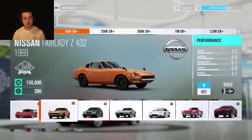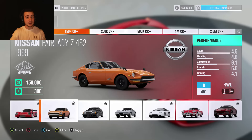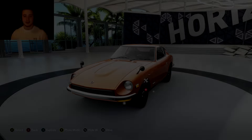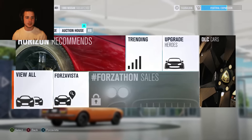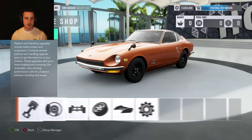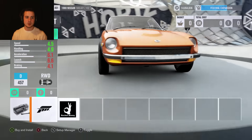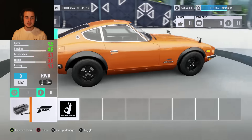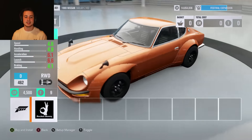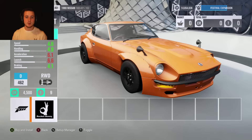So we're here — the Nissan Fairlady Z 432. I did a little research before buying, and this actually has the wide body version available. Over half a million credits later, we finally have a car we can work with. Heading into the upgrade shop — it has a Rocket Bunny kit. The Forza Horizon 3 wide body kit gives it some over-fenders, nothing too crazy, but I actually really like it. The Rocket Bunny kit is where it's at — only $4,500, so much more affordable than the Ferrari.